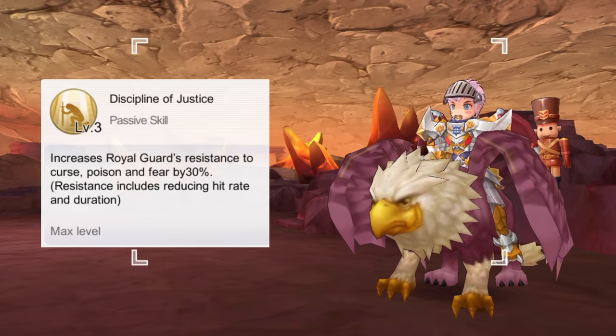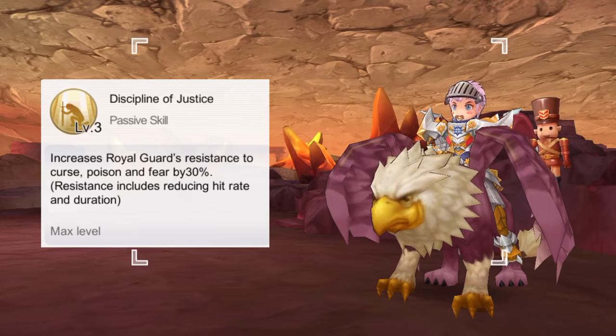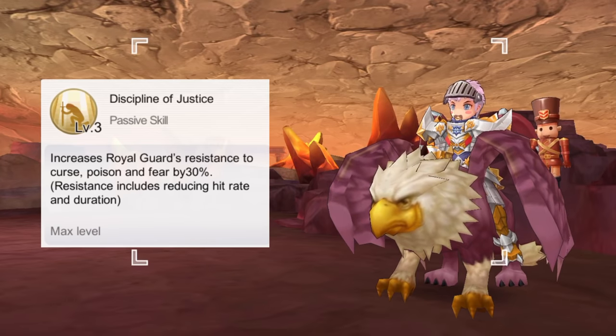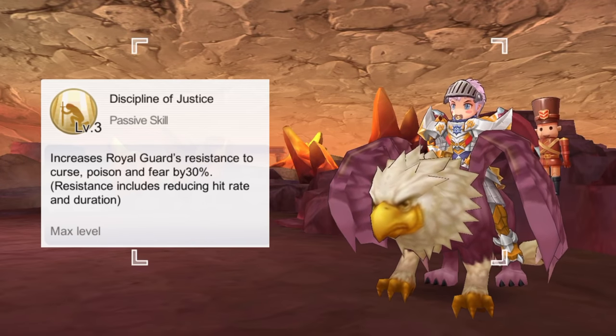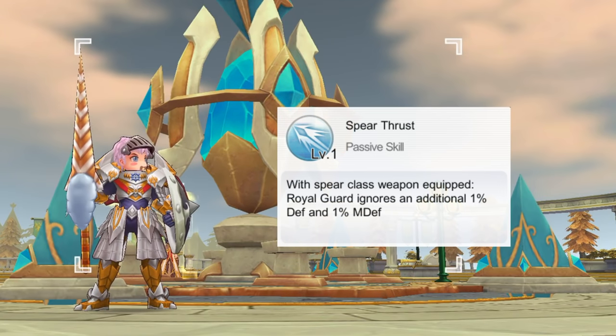Next, Discipline of Justice is a passive skill that increases the Royal Guard's curse resistance, poisoning resistance, and fear resistance by 30% at skill level 3. The resistance includes reducing both the hit rate and duration of those status effects.